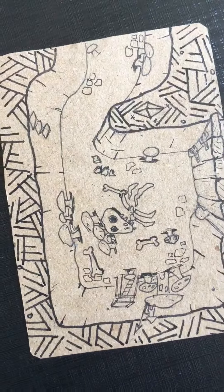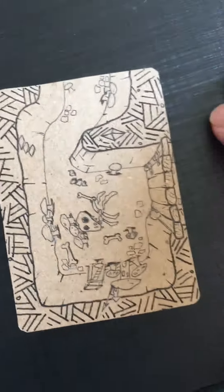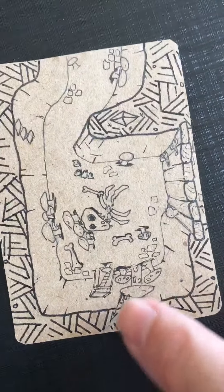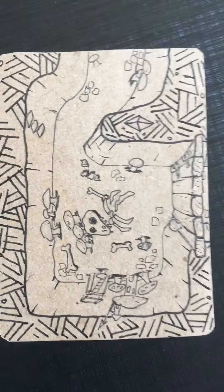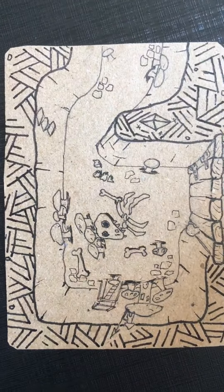The skull is there to let you know this is a monster, even if it comes up dead side up on your draw pile. The mushrooms are related to a mechanic that isn't in the base game but will be useful in the expansion.